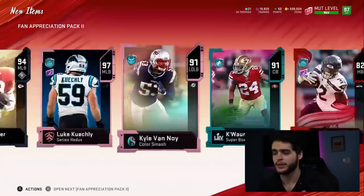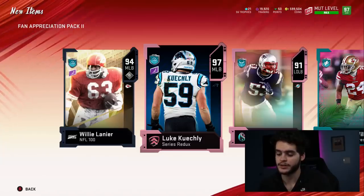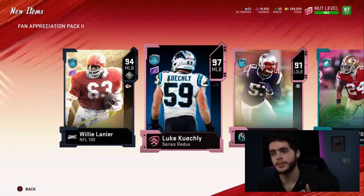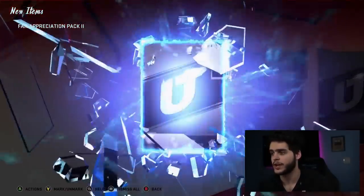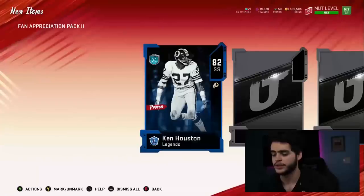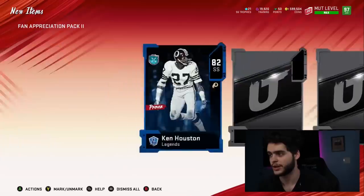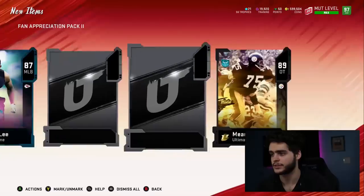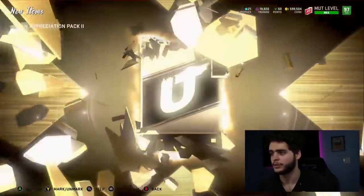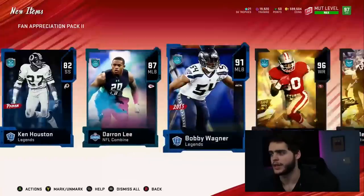We get a draft 91 Kwon Williams. Honestly, not a bad pack. The only issue is I really don't think you make much here because of how much they've killed the market. But otherwise it's been pretty solid. Second pack: first card, we get a low Legend — 82 Ken Houston, that's not great. We get a low Ultimate Legend — Mean Joe Green, not bad. Then 87 Darren Lee. Full Ultimate Legend maybe — 96 Jerry Rice. And for the final card out of these, we get 91 Bobby Wagner.